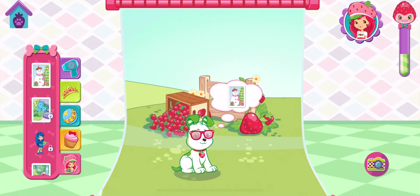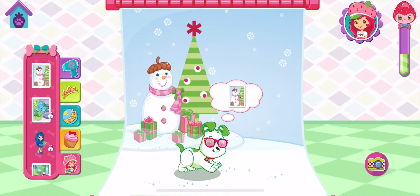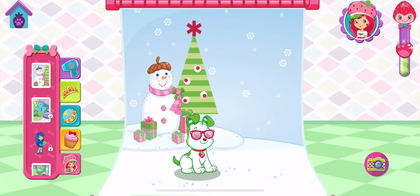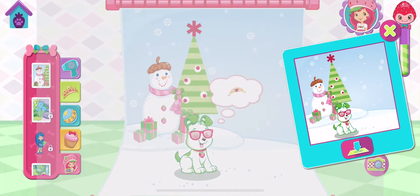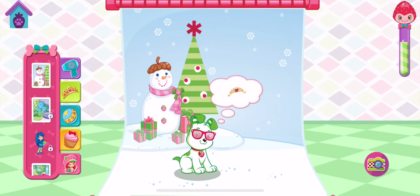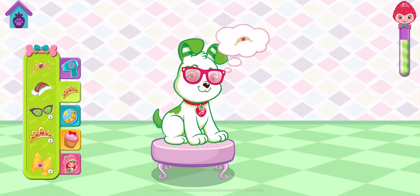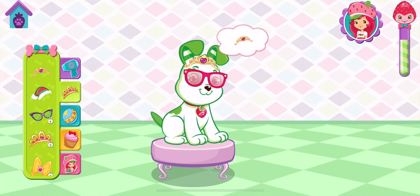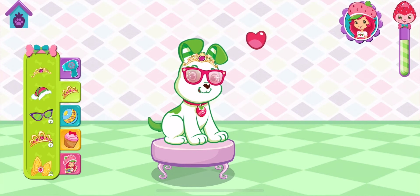Let's have a photo shoot! Choose a background and a friend for the photo! That's exactly what he wanted! Say cheese! What a very good-looking pup! Tap one! Woohoo! That's exactly what he wanted!